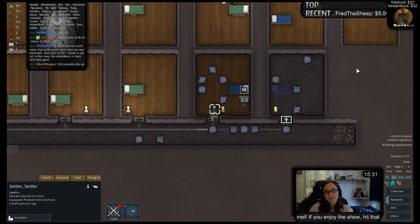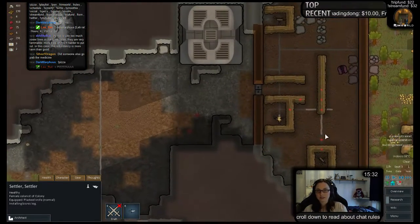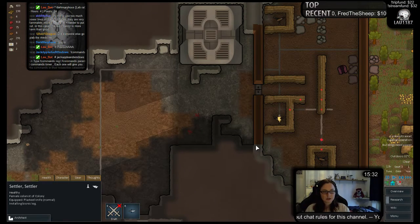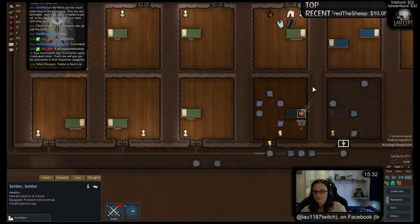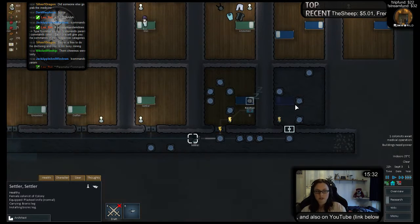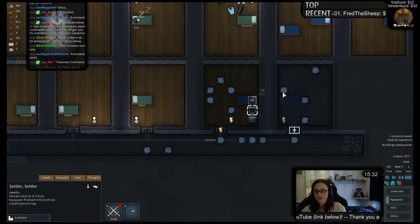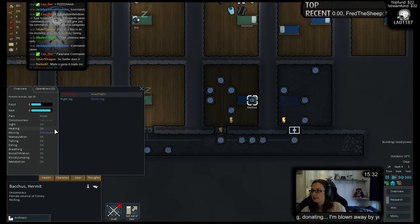Wait, do we have one medicine? Where'd our medicine go? We just bought medicine — oh that was used up, fair enough. Okay, settler, can you maybe do this operation? Why can settler do this but not Doc? Doc should be our main doc, skill 8. Why is it not possible for Doc to do that? Sometimes I just don't get this game. Hey Nicholas, how you doing? Cheerios goodness, nice. Line burnt down due to earlier fire — it should be fixable, it's on the list to fix now. Bacchus: bionic leg, enhanced movement. Yes, cool.